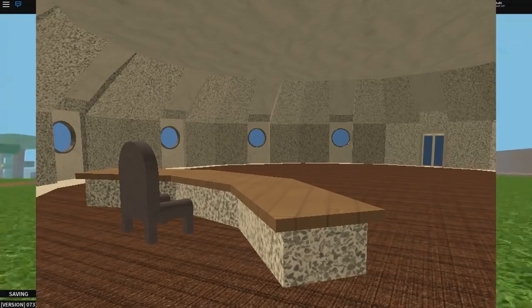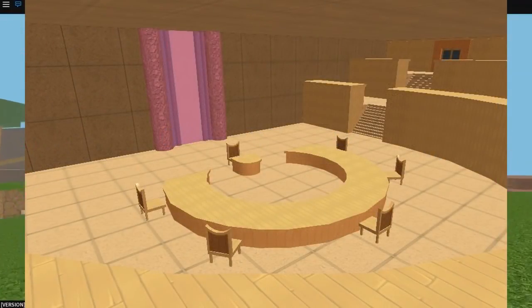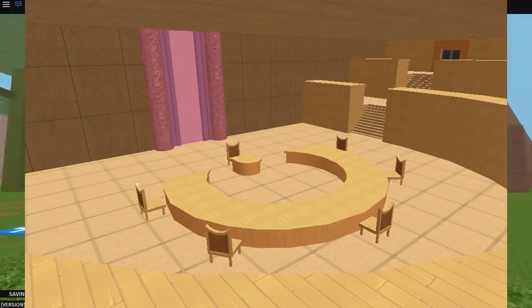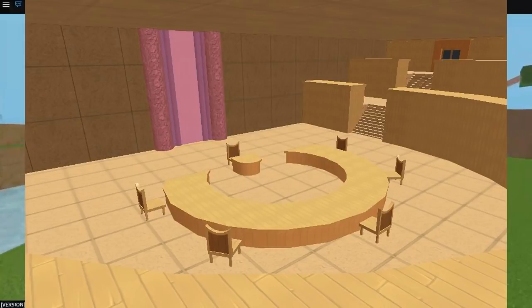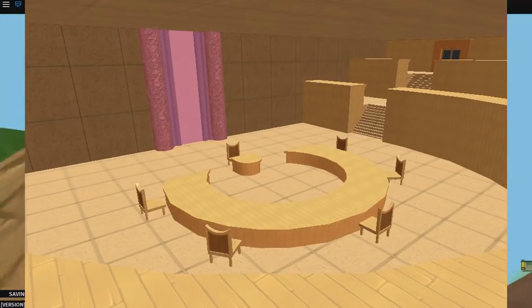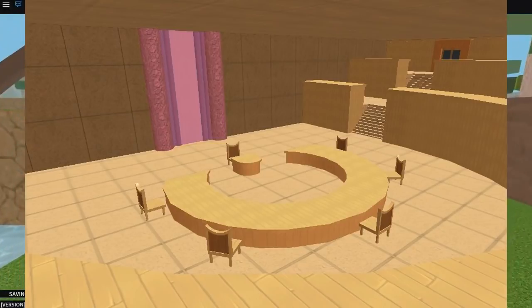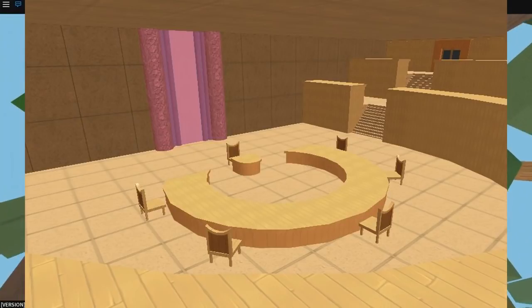The next thing I want to talk about is the Kage Summit. If you look at it, this is something we have not had in the game before. But it seems like there are only six seats open, and that's a problem. If there are villages like Stone, Mist, Leaf, Cloud, Sand — that's five — plus Rain and Iron, that's seven. The Iron might not count as a Kage seat. I believe this might be part of the roleplay aspect where we determine who is going to be in the Kage Summit or allied together.